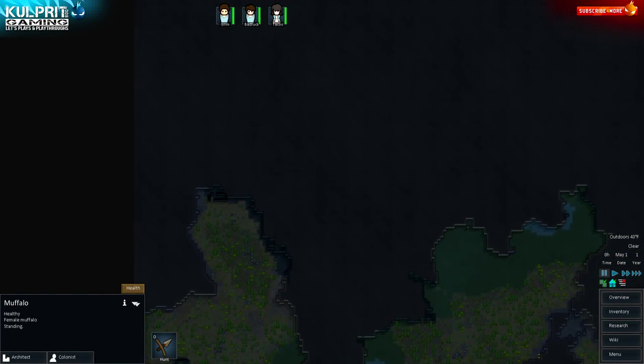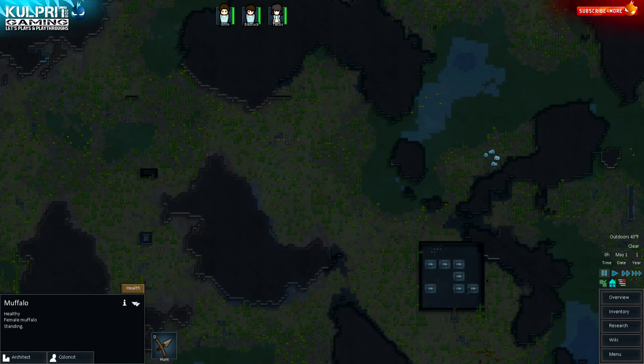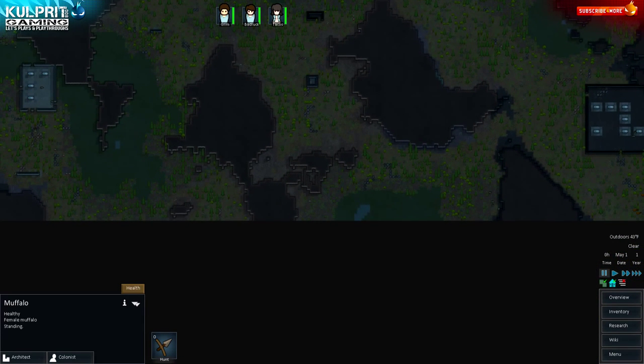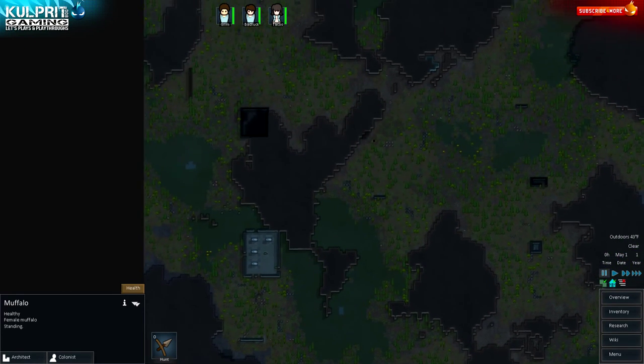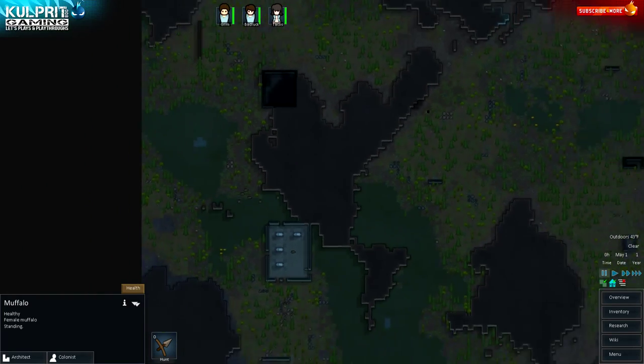We're in the boreal forest zone. I didn't want to do tundra for my first let's play — it's very cold and unforgiving. The boreal forest has changing seasons providing different challenges: dealing with heat in summer and cold in winter. Tundra is really just severe cold throughout. We'll probably do a tundra run next time.